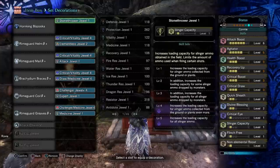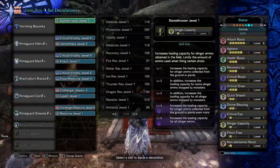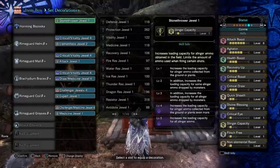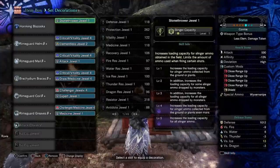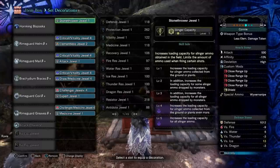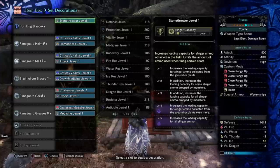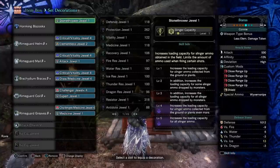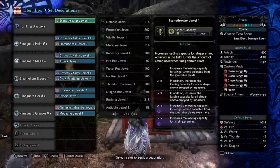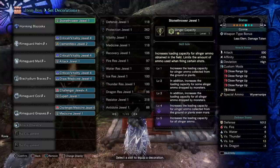The Horn King Blazooka has slightly more or less DPS depending on augments — a tiny bit less with health regen 2, a tiny bit more with health regen 1 and attack boost 3. This set is slightly different but still frostcraft, with decorations juggled around a bit, more recovery up, and non-elemental boost. I take enough affinity to get to minus 10%, which means when Agitator is active — and it will pretty much always be active with this run type — that 10% goes to 0 and then crit draw takes me to 100. The draw attacks from the heavy bowgun clutch claw count for crit draw. Rocksteady and temporal are the mantles.